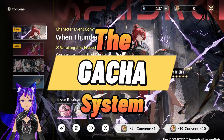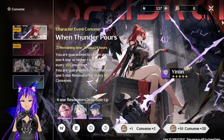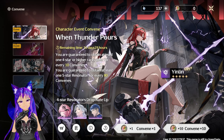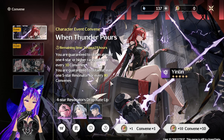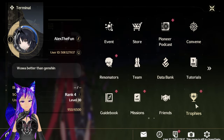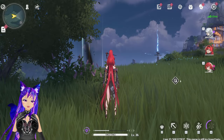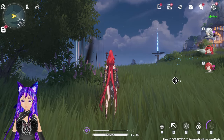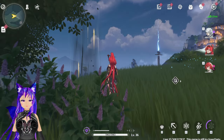For the character banner, there is a 50/50 — you have a 50% chance to get the featured character and 50% chance to lose. You need to win the 50/50 to get the character. The hard pity is around 80 pulls, which is not quite as high as Genshin. I would assume the soft pity is around 60 to 70 pulls, and most people seem to get it around 60-ish.